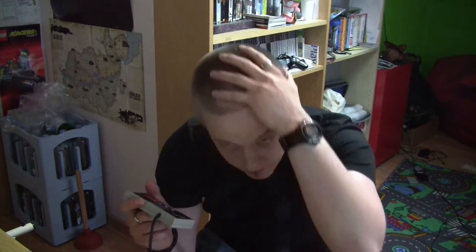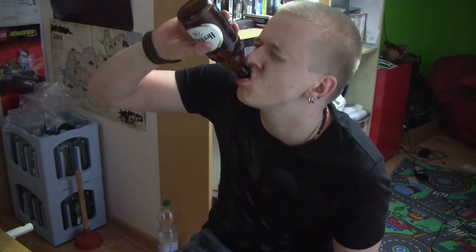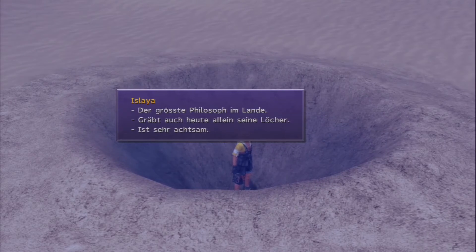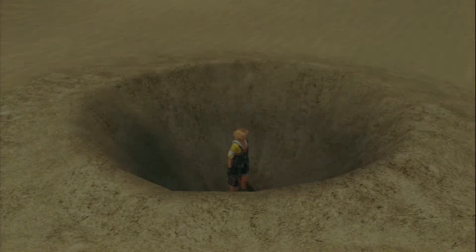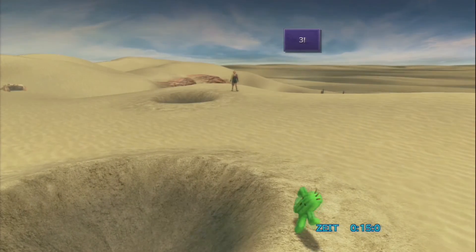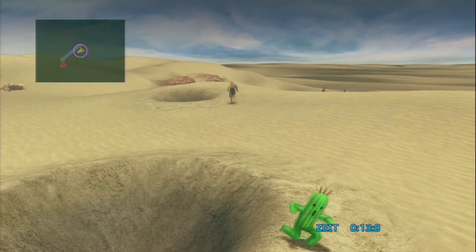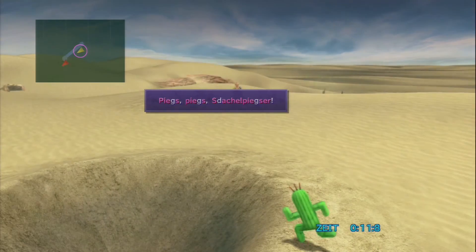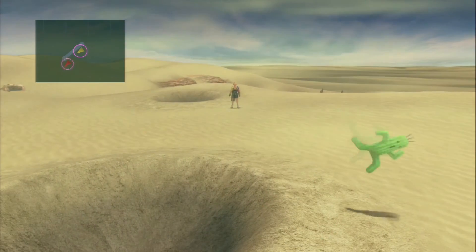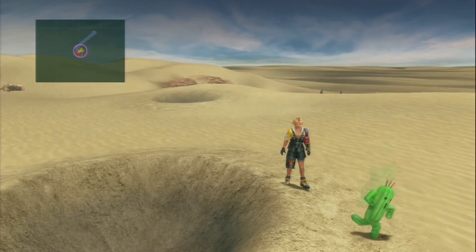Das kann unter Umständen schon mal Geduld erfordern. Auch sehr viel Geduld, wenn es sein muss. Vor allem Kaktor Nummer 8 geht mir bisher auf den Sack. Alle Kaktoren bis hierhin haben sich zwar manchmal ein bisschen schneller umgedreht, blieben aber immer gleich lange vor einem stehen. Der hier wartet einfach manchmal etwas länger, bis der sich wieder umdreht. Das ist furchtbar scheiße, weil man sich gerade dran gewöhnt hat, dass die immer gleich lange so stehen bleiben.